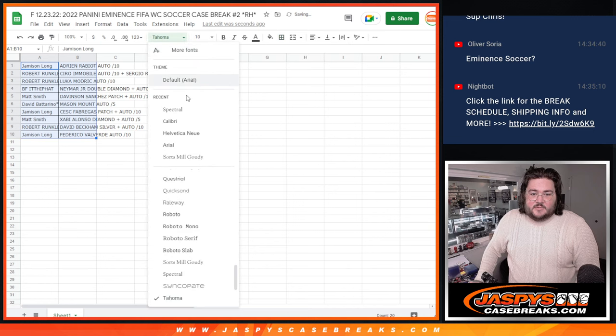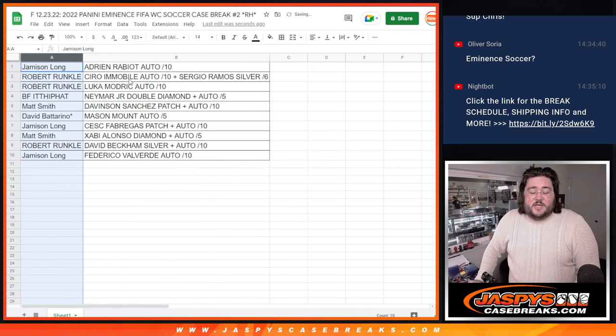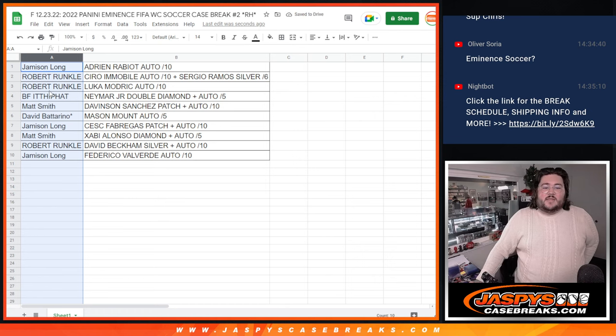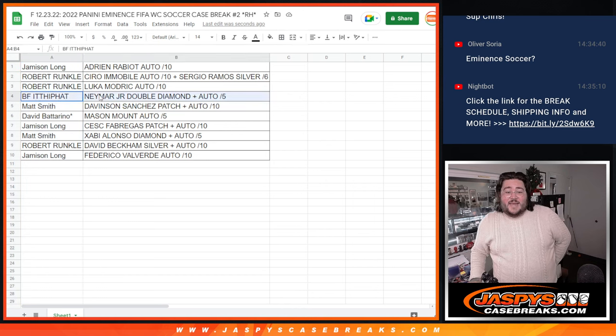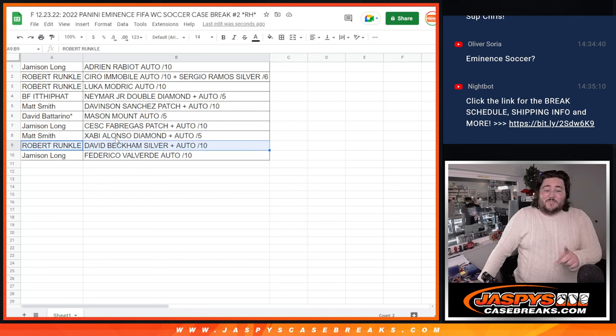Let's get this all formatted — let's match it up. Jameson gets the Rabiot auto out of ten. Robert gets the dual spot — the dual hit: the Immobile auto and the Sergio Ramos silver out of six, plus the Luka Modric auto out of ten. BF gets the Neymar Double Diamond and auto out of five. Matt S. gets the Davidson Sanchez patch and auto out of ten. David Badrino gets the Mason Mount auto out of five. Jameson gets the Cesc patch and auto out of ten. Matt Smith gets the Xabi Alonso diamond and auto out of five. Robert pointed out the 11th hit and ends up with it — the David Beckham silver and auto out of ten. And that last hit goes to Jameson — Federico Valverde auto out of ten.